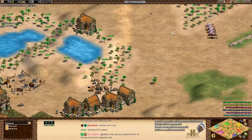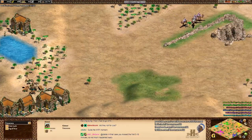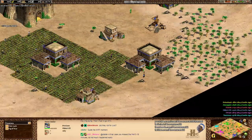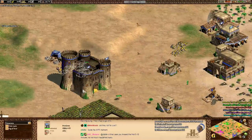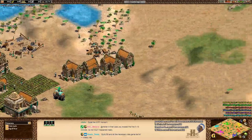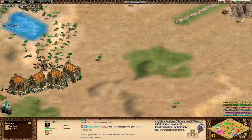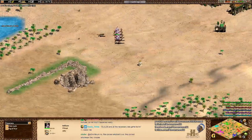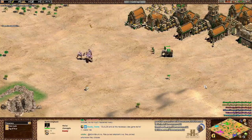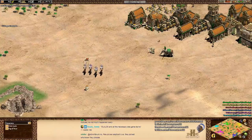Don't make battle elephants versus the Goths, because they can just make halberdiers. If you're trying to answer their huskarls, the Vietnamese should be making champions. Just be really wary of how grossly cost inefficient that is. The Khmer's 15% faster movement speed is a really sick bonus, because one of the main drawbacks of the Persian War Elephant is it's just so slow that the unit can be kited very easily.